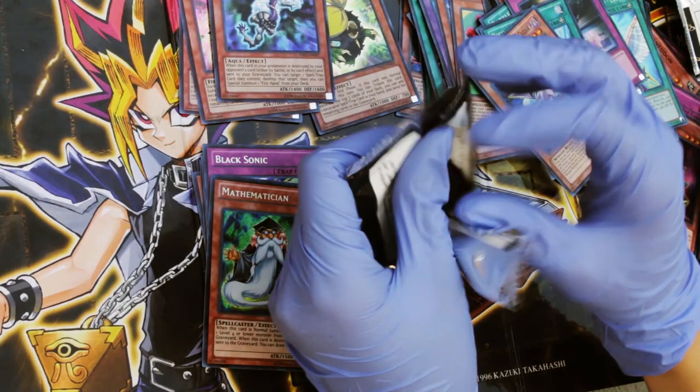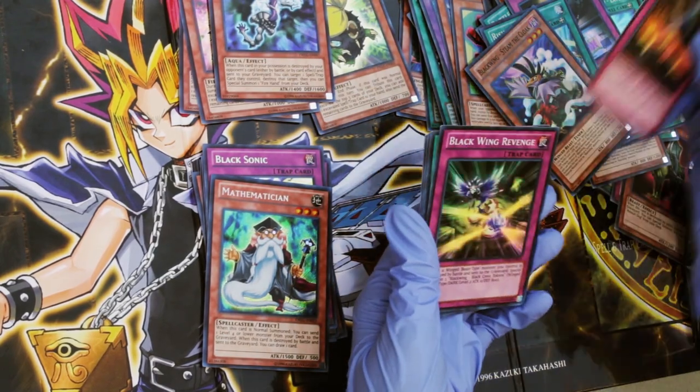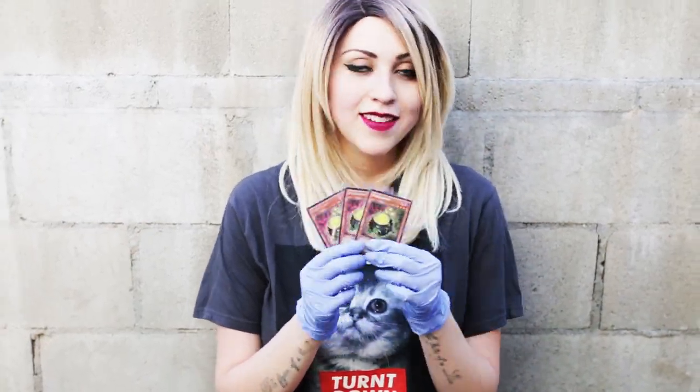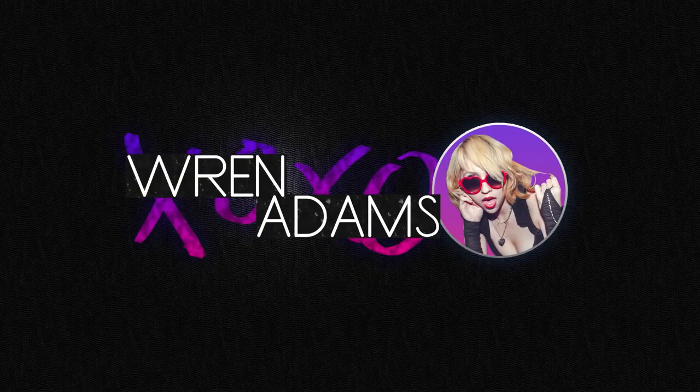Last pack — come on, Amulet Dragon. Final Fusion. Blackwing Revenge. Soul Charge. Giant Red Hand. And Shooting Star. Oh man. Check out all my Cree Bandits — yeah, I'm excited I got these. Thank you guys so much for watching and please subscribe for more Yu-Gi-Oh! videos. I'll see you next time.